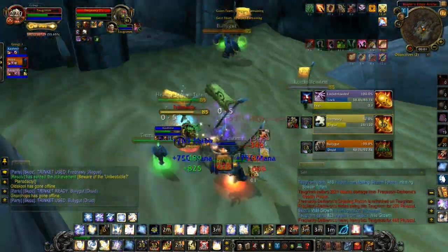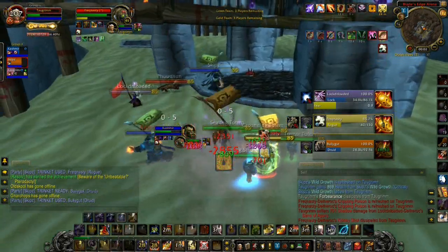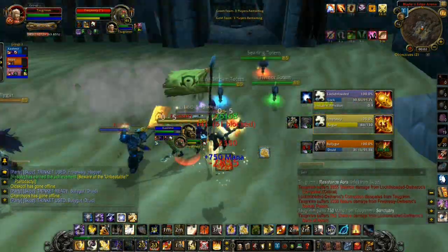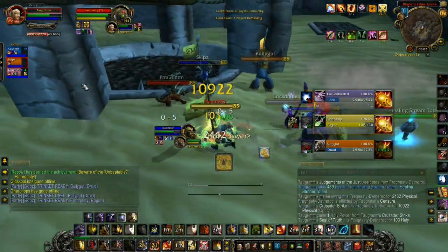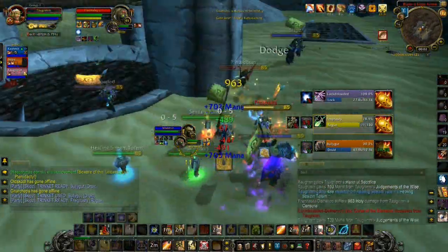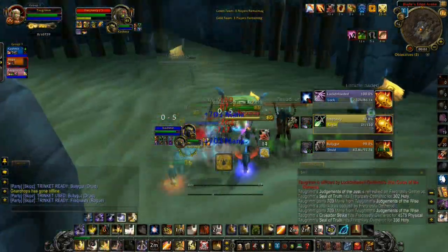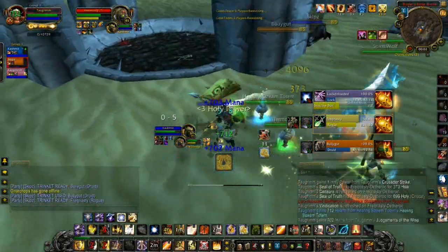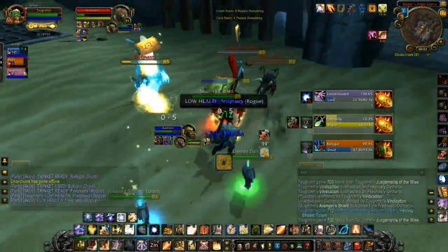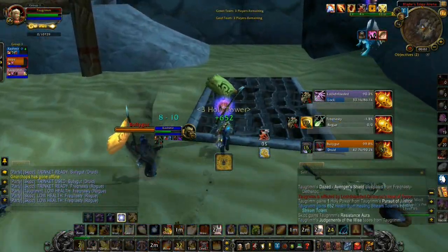Skips used his Tauren War Stomp and I used my stun at the same time. We switched to Skype and that seemed to work better. Right here they're focus firing on me — they had tried to kill Skips and Kashmir for about 7 or 8 minutes and couldn't do it, so they switched to me. I was standing in the Rogue's smoke bomb, which means I can't be targeted for healing from outside. I strafe away — as I've talked about in all my PvP videos, you never want to use the back key to move; strafe so you can maintain your forward facing to block and parry.